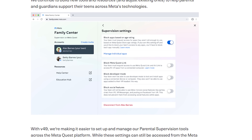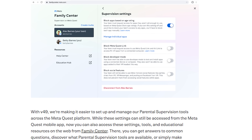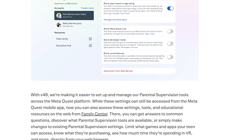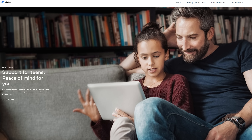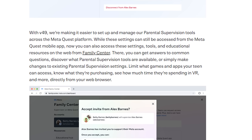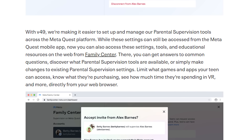There's also a Family Center being added — and no, this isn't like the DC Discovery Zone. Meta says they continue to build new tools and resources to help parents and guardians support their teens across Meta's technologies. With V49, they're making it easier to set up and manage parental supervision tools across the Meta Quest platform. While these settings can still be accessed from the Meta Quest mobile app, you can now also access them on the web from Family Center at familycenter.meta.com.